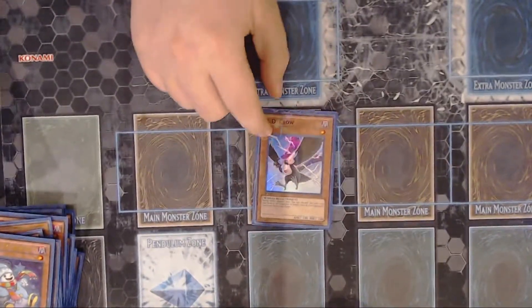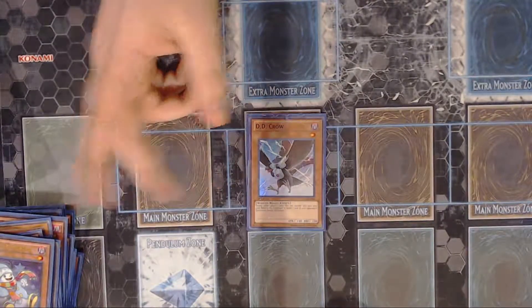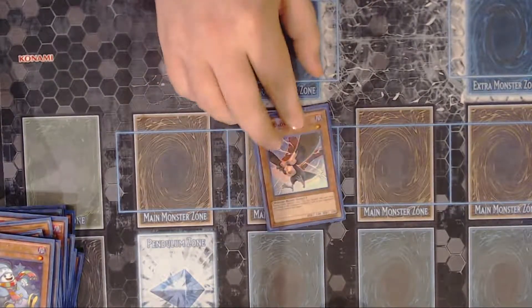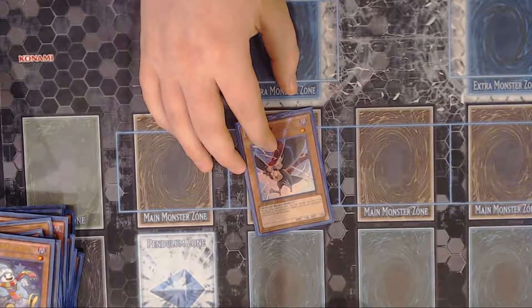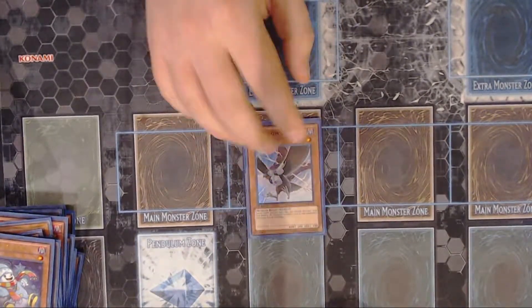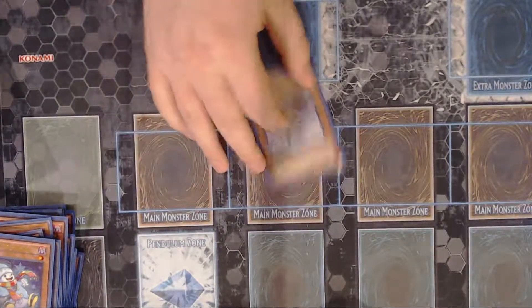One DD Crow. I like this card at one — it is searchable. DD Crow is just a good hand trap level one monster. The key thing is that it's a winged beast — that's important. It just says during either player's turn you can discard this card and banish a card out of your opponent's graveyard. You could bump this up if you wanted to. I feel like we have a good amount of hand traps between this and the three Valers. I don't really want to summon this card, so I think one is fine because it's searchable.